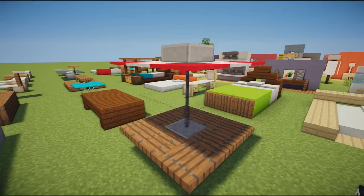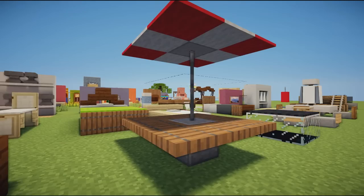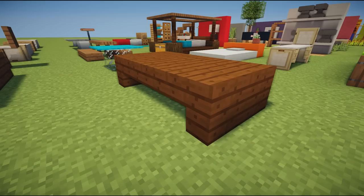Next up we have a table and umbrella design using spruce wood trap doors, some andesite in the middle, iron bars going up, and floating carpet on top of string in a red and white pattern, making a very nice umbrella design. We have our closed umbrella over there and our open umbrella here, and you could place chairs all the way around.